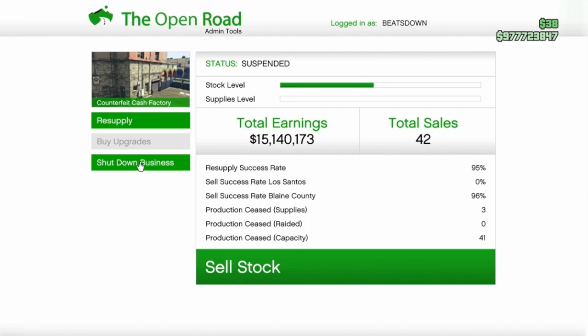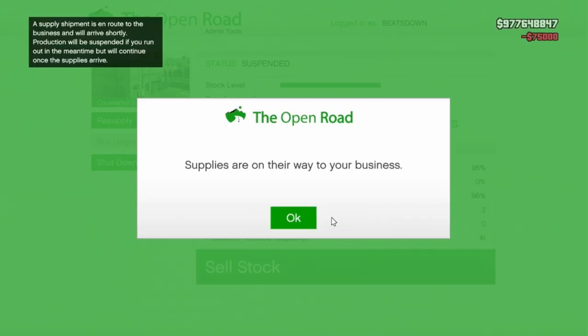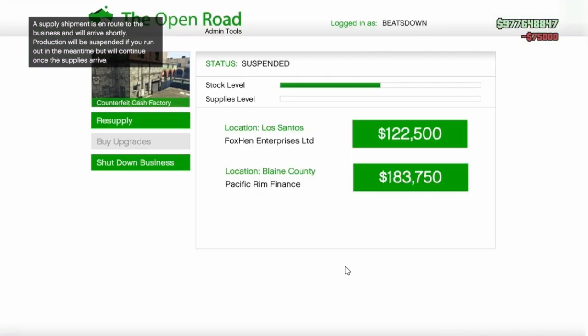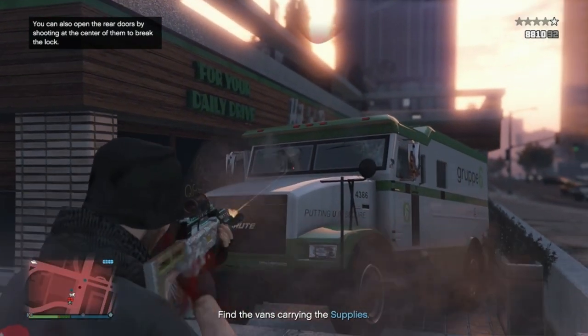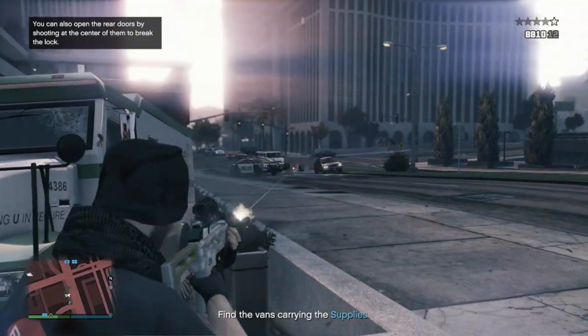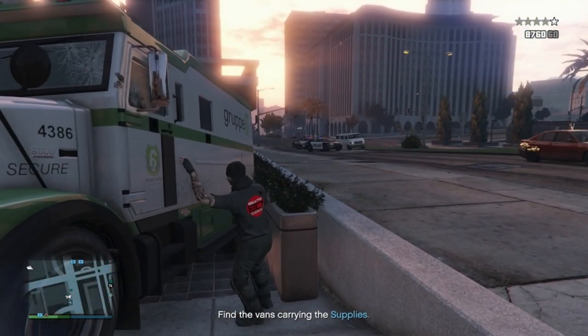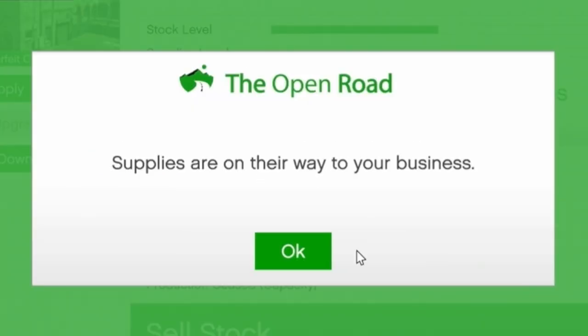For every warehouse, you never want to steal the supplies — you always want to buy them. A full stock of supplies will cost you $75,000, but this is much better than wasting 20 minutes doing supply missions, as they stop your warehouse producing stock in that time, are a pain, and you could be making more money back by doing other jobs in the meantime. Always buy the supplies.